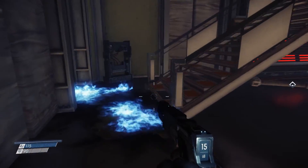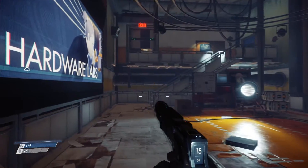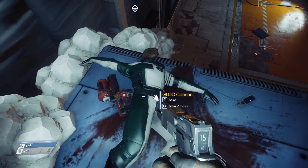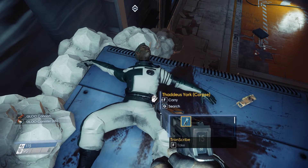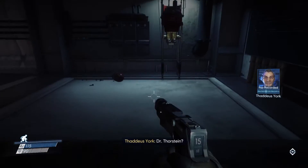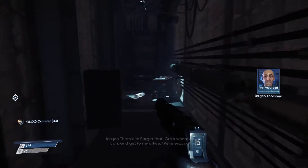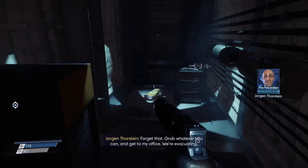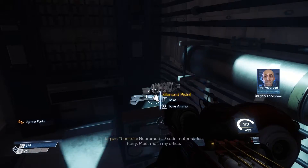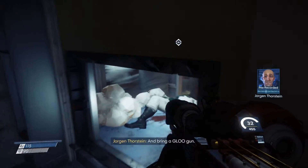Muscle profile - nice. Let's have a look up here - we've got a dead dude. 'Dr. Thorstein, where are you?' 'Machine shop - I just heard an explosion.' 'Forget that, grab whatever you can and get to my office, we're evacuating.' 'What should I grab?' 'Neuromods, exotic material - just hurry, meet me in my office.' 'Yes sir, and bring a glue gun.'